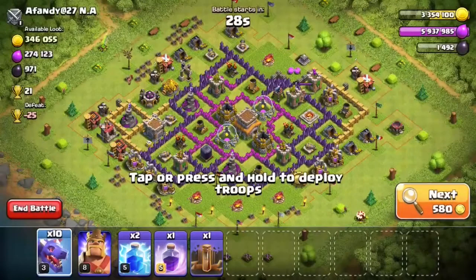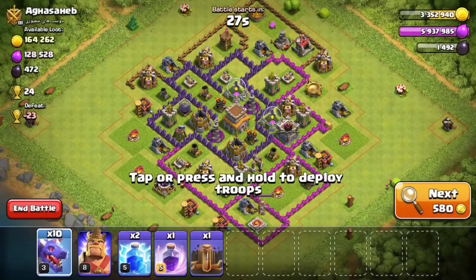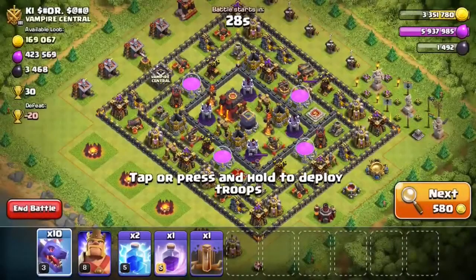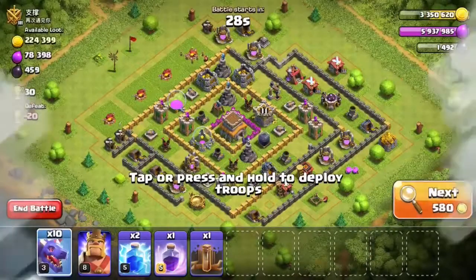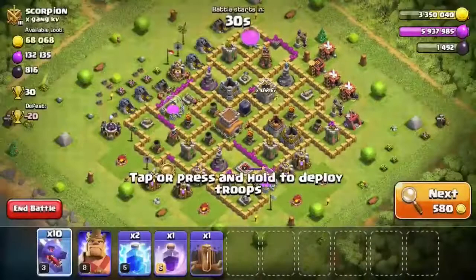These strategies have been around for quite a while — I'm not the founder of them, these are just the ones I personally use to trophy push to a pretty high league. I was going to push to titans league on my townhall 10 account, but since Destiny 2 is coming out I figured I'd just focus on farming occasionally on that account instead of losing tons of dark elixir in the higher leagues.